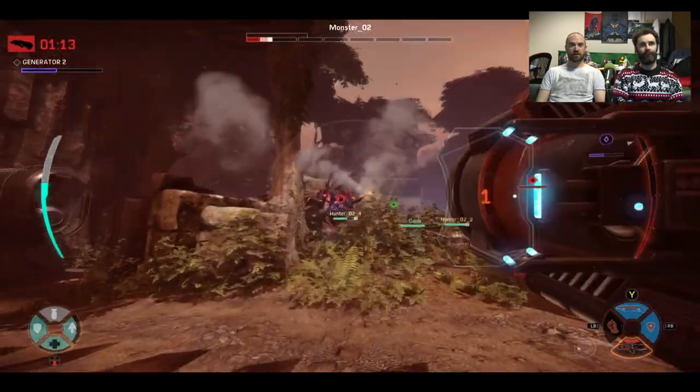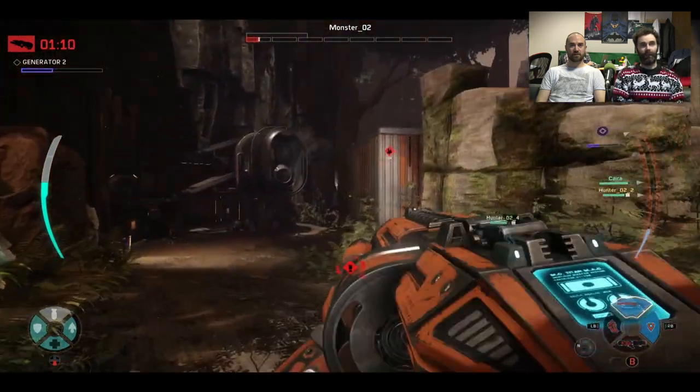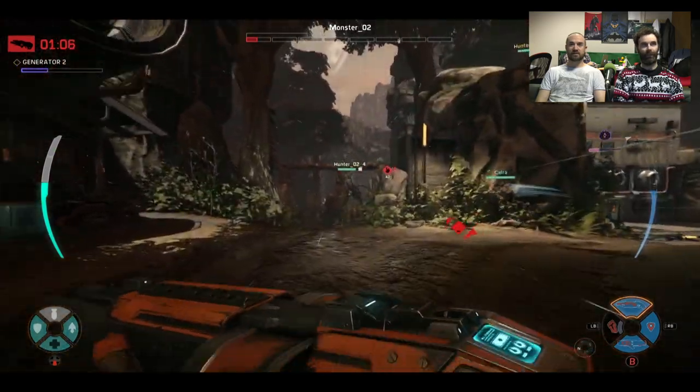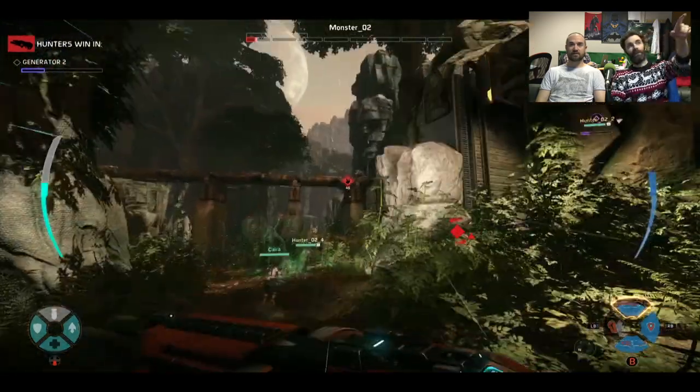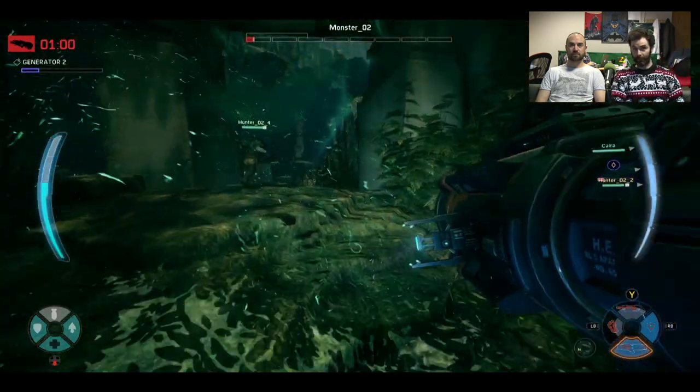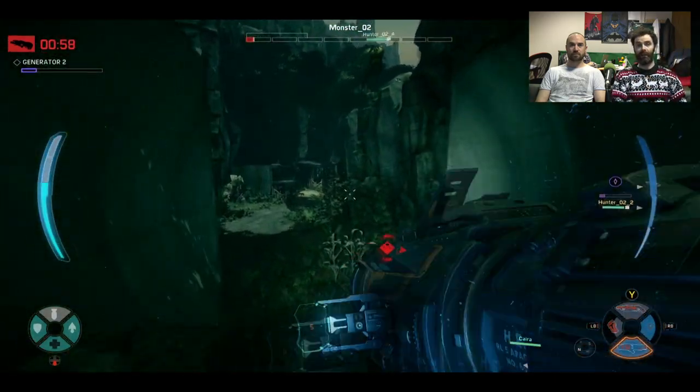The Wraith's struggling there. That's probably why she's not quite as effective as a medic — she's got better attack options. There's a countdown in the top left corner, so the hunters win if the Wraith can't bring down that second generator in time.